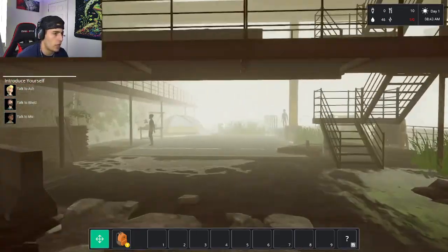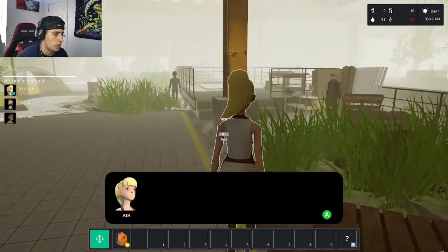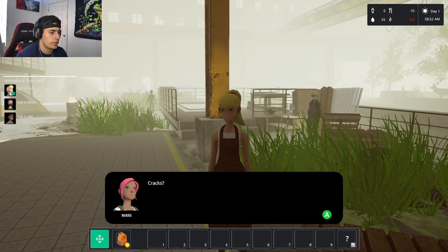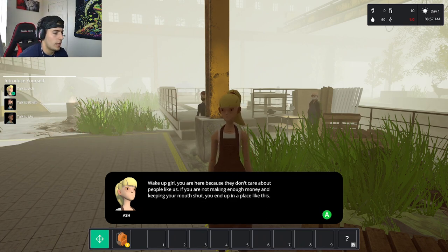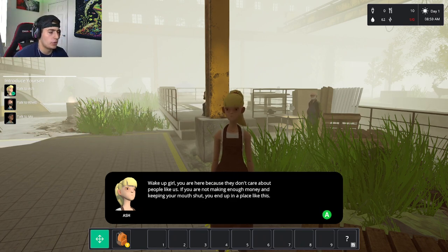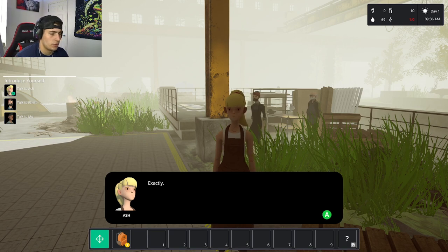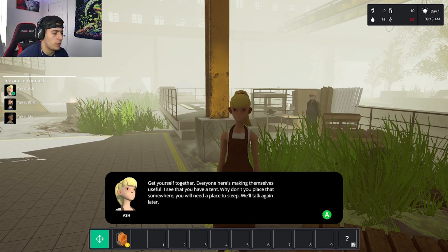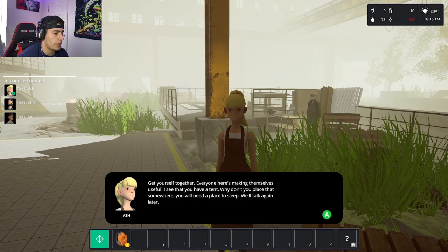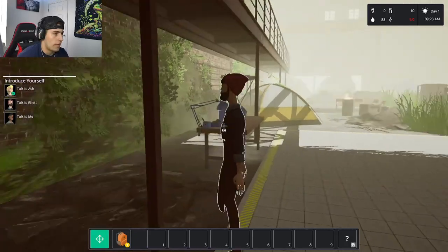Now introducing myself to everybody. I talk to Ash: 'Another one who fell through the cracks. Wake up, girl — you're here because they don't care about people like us. If you're not making enough money and keeping your mouth shut, you end up in a place like this.' I explain my dad passed and I lost the house. Ash says: 'Get yourself together. Everyone here is making themselves useful. You have a tent — why don't you place that somewhere? You'll need a place to sleep.'